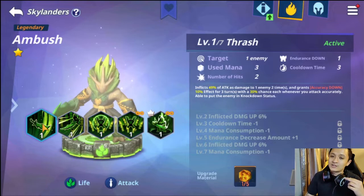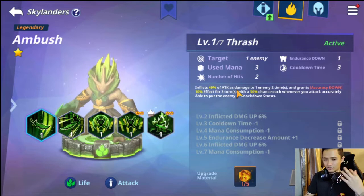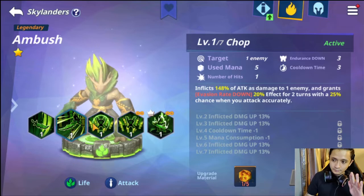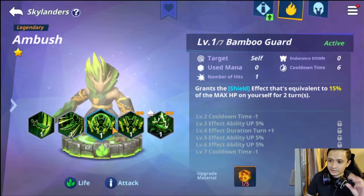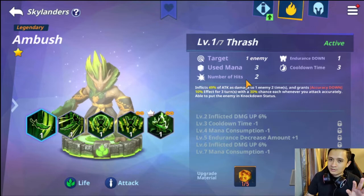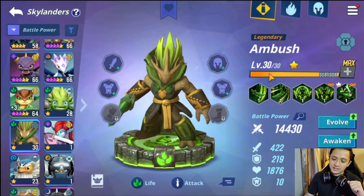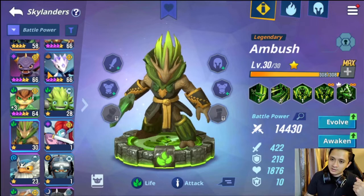Skill ups are so important because they tie into mana consumption, which is very high on legendaries. Maybe you're just starting out and don't see the difference, but trust me it matters. Without skill ups, one legendary skill uses 5 mana while rare skills use only 2 or 3. Mana is critical in battle — the more mana you use, the fewer units can attack that turn. Fewer attacks means it takes longer to reduce enemy endurance, making it harder to knock them down.